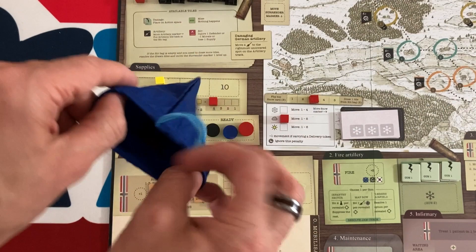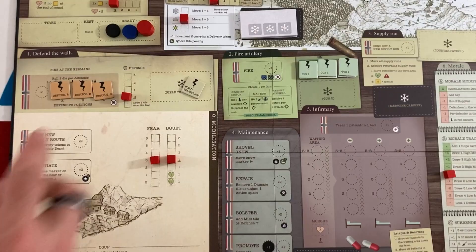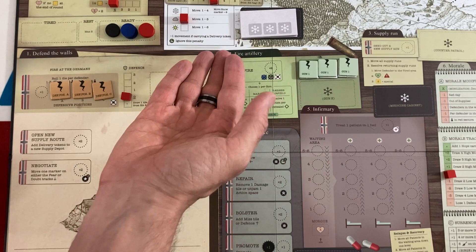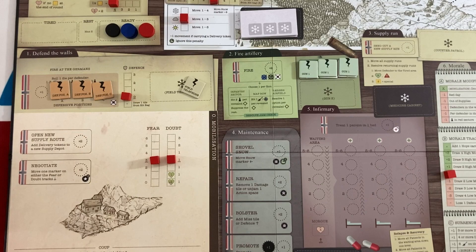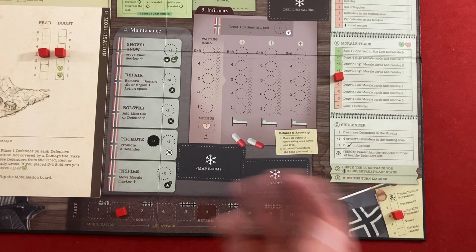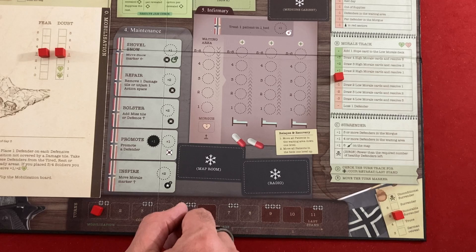You have to survive 11 days to win the game. At the beginning of each day, you draw an event card from a different deck based on which phase of the battle you're in — it gets more desperate and will have negative things happen. Then you try to recruit more people from the local population from a recruitment bag — it's kind of a push-your-luck mechanic. If you try to get too many people, you might draw one of these doubt tokens and cut your recruitment short. Then you assign soldiers to different action spaces to perform actions like digging out of snow, finding resources, healing people, attacking the Germans, and so on.